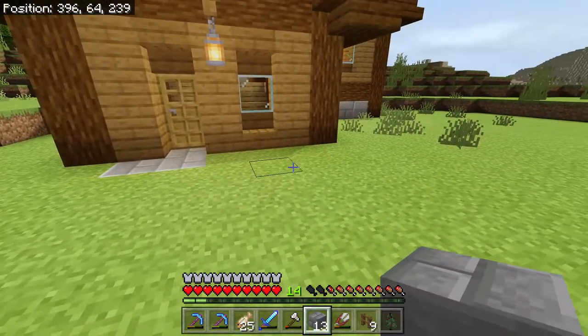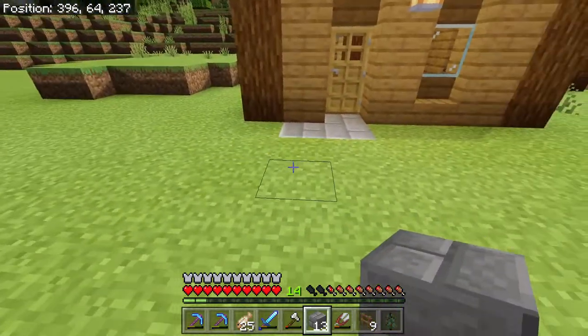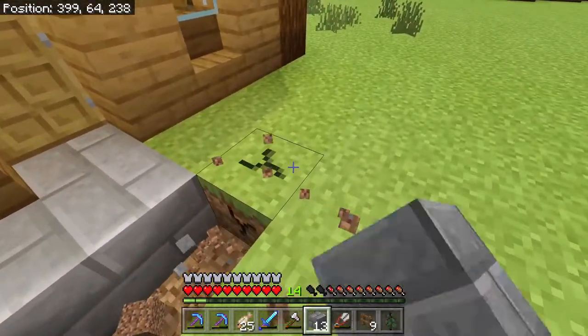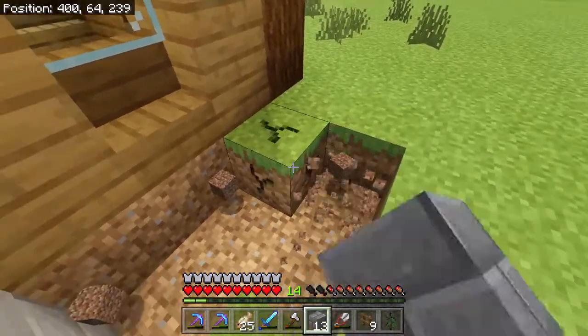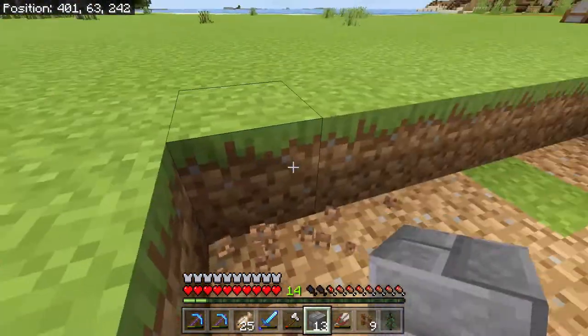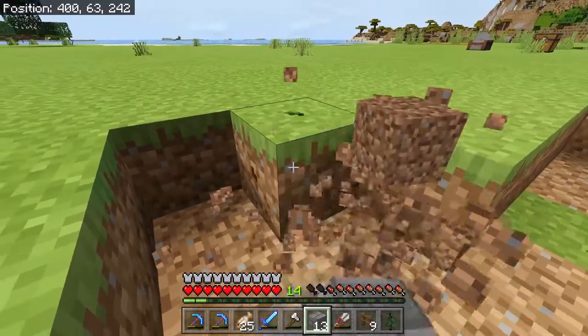So we'll start off with the front. Jan has asked for a porch, but it's going to be a patio. I'm just going to be replacing a lot of this with a mix of stone brick and cobblestone to make it look like it's been worn down a bit. And we'll add a bit of greenery around here — maybe even a seat.